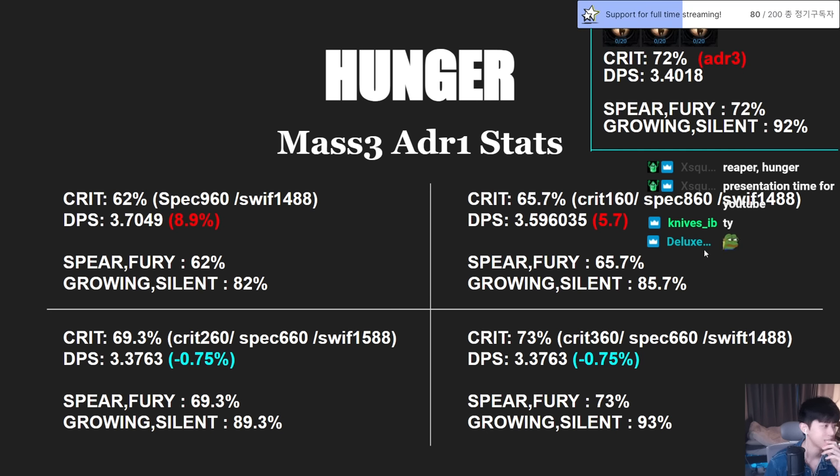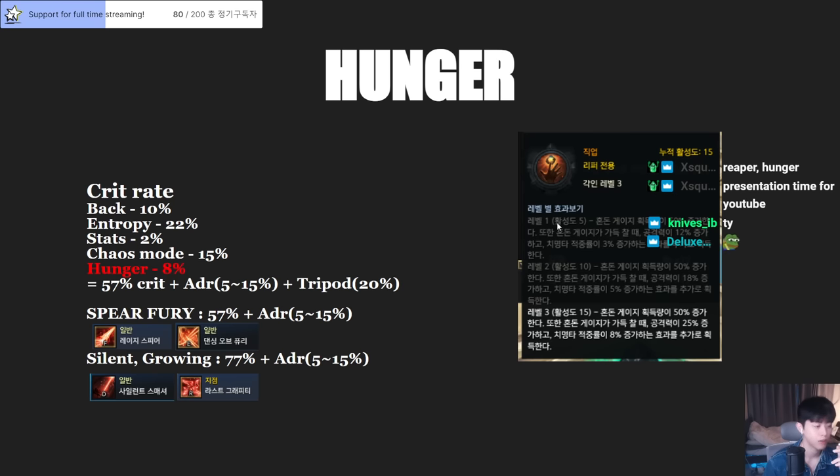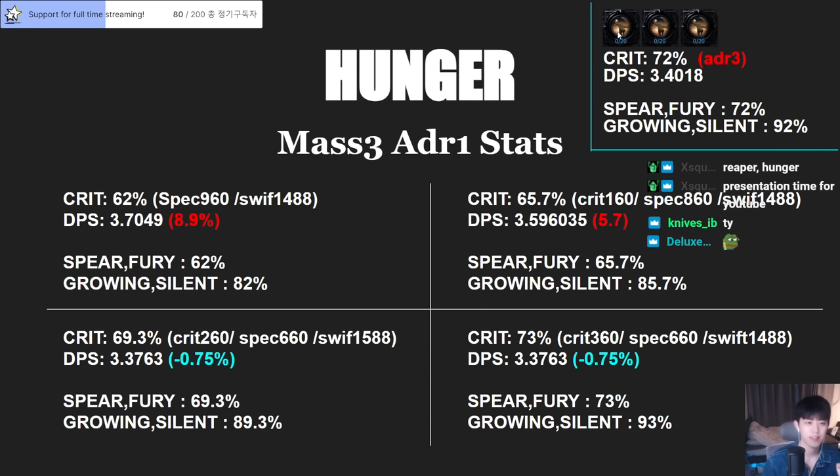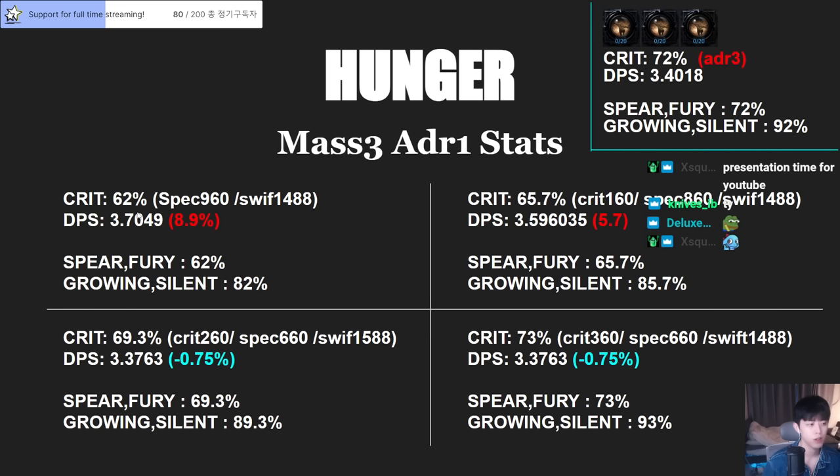It's gonna be crazy. If you look at the top right, you can see Adrenaline 3 — we'll call this the basic DPS, the baseline. Now let's see what's different with Mass 3 / Adrenaline 1. The basic stat: critical is 10% lower, but DPS is 8.9% higher than the standard.